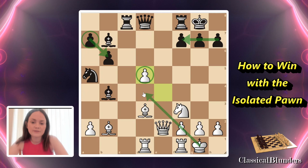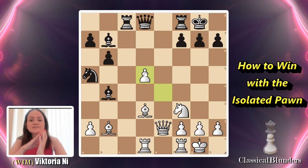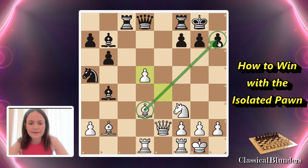So what should we actually do when we are on the white side and we have the isolated pawn? Our main idea is to create a strong attack — especially in this position, which was played between two really strong grandmasters: Keres and Geller. We have the bishop up here looking all the way to h7, as well as the bishop on b2 looking all the way to g7.